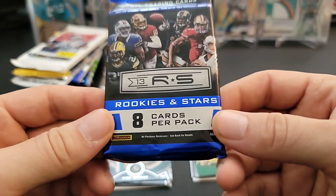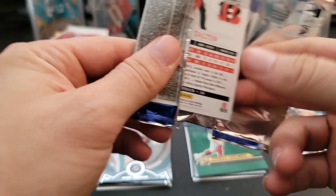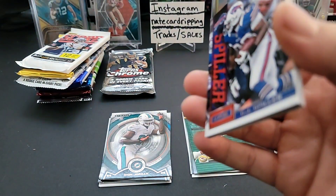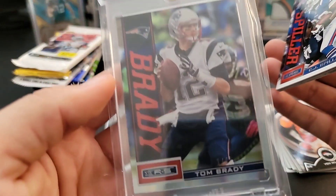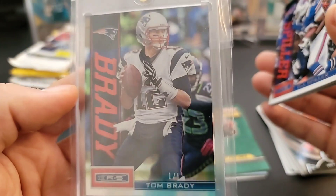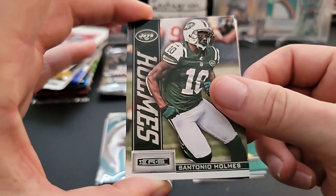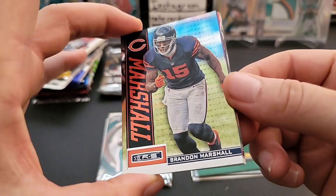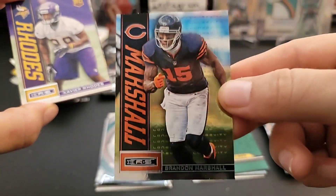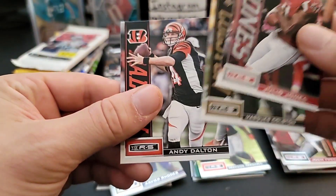Moving on to 2013 Rookies and Stars. This traded me really well last month - I managed to pull a really sweet Brady, a one-of-five Patriots logo parallel. I didn't know what it was when I first pulled it but now I know. Let's see what we can find in this one. CJ Spiller, Santonio Holmes, Josh Freeman, a Brandon Marshall Longevity parallel - just a regular one, not numbered. A rookie of Xavier Rhodes, Julio Jones, Marques Colston, and Andy Dalton.